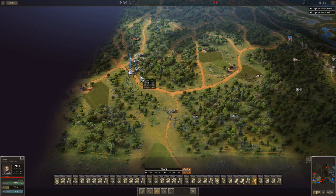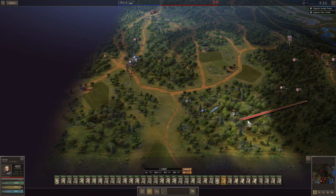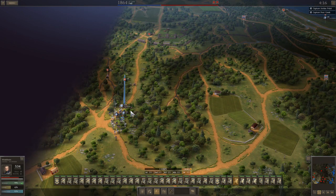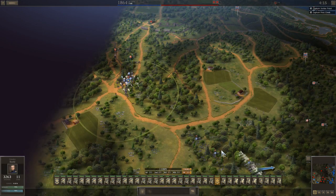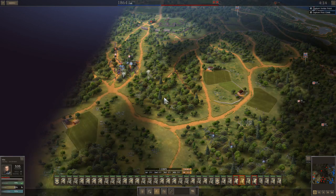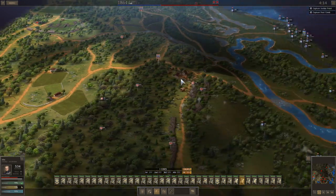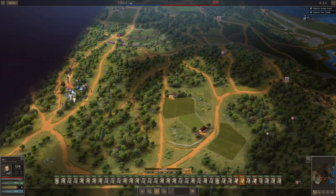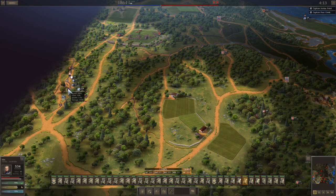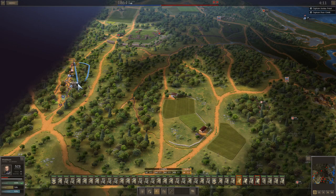My strategy depends entirely on capturing this supply wagon — it's metagamey as can be, but my entire strategy depends on it. If I don't capture this supply wagon, I will absolutely run out of ammo; I cannot keep all my guns firing. I don't really care about this artillery battery I'm in combat with — I want to get to the other side of it and get that ammo. There's also a part later where I need to capture a couple of the enemy's supply wagons toward the end of the battle.